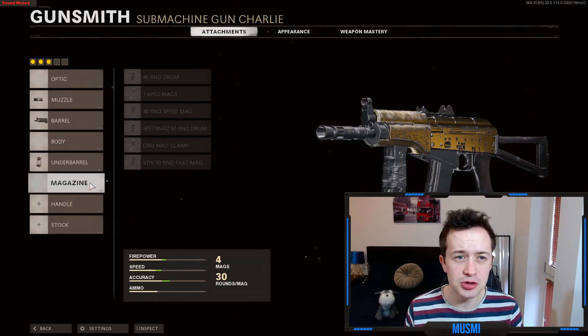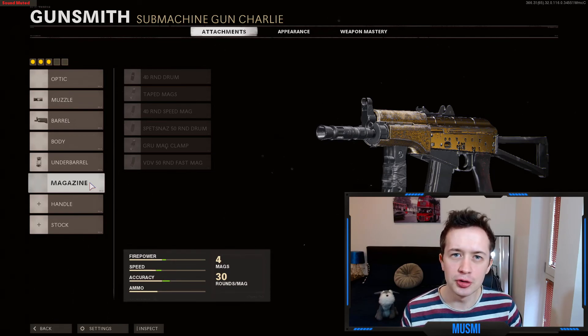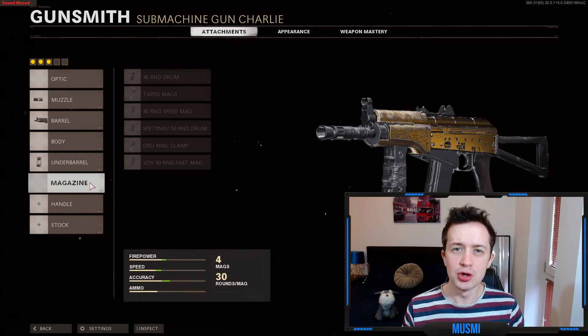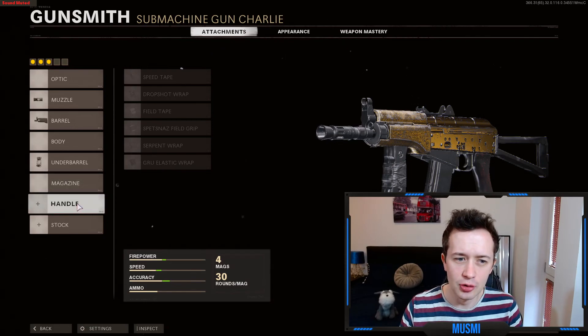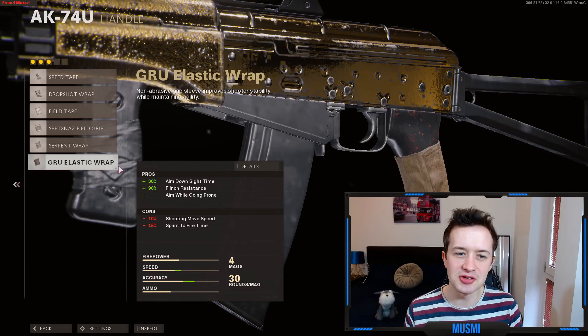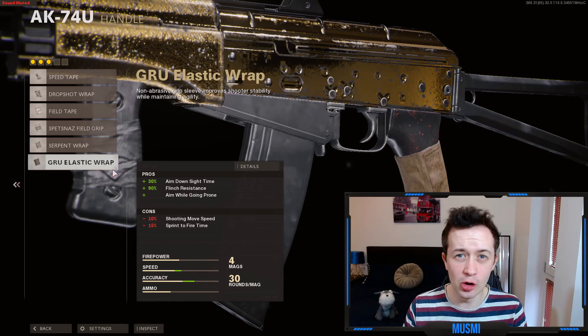The pros don't actually like to use a magazine in the CDL. Some go for slightly extended magazines, but on SMGs they generally don't. This is because in League Play it's 4v4, meaning the pace can be slower — you just don't need 50 rounds in your magazine. You're not going to be killing six people in one clip; you're lucky to kill two because the skill level is so much higher and people are trading out teammates quickly. So pros skip the magazine slot and move on to the handle. The Gru Elastic Wrap is just ridiculous — massively increased aim down sight speed, 90% flinch resistance, and drop-shotting capability. The cons could be double and it would still be overpowered.